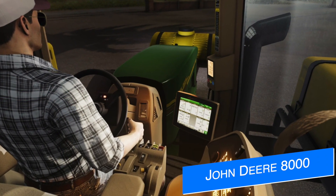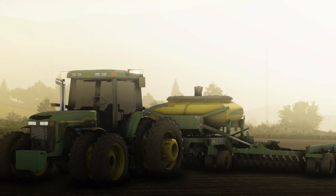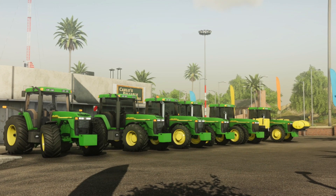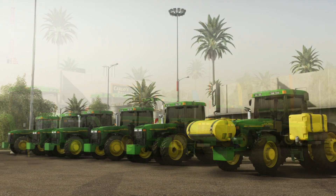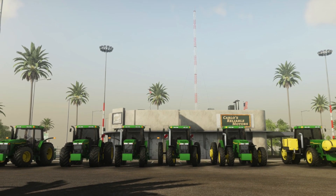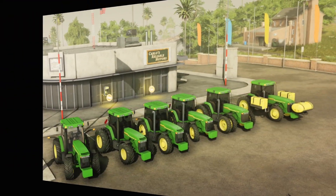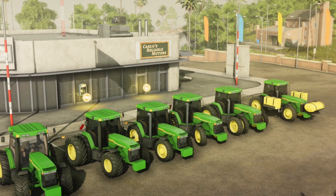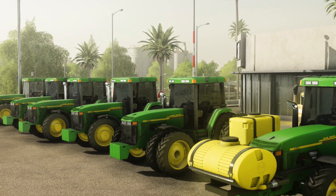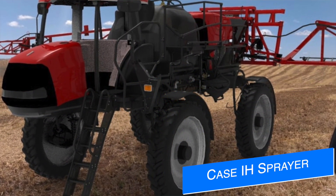Over the weekend JA Modding made tons of progress on his John Deere 8000 series - the 8110 as you probably know it - and today we get some new screenshots and a couple of new videos as well, showing off different customizations such as different wheels and tires, GPS, things like that. GPS will not be working as it never does on consoles unfortunately - maybe in the next game that'll change. He's also done lots of work to the interior and we get some screenshots of this in the daytime, so it's very nice to see.